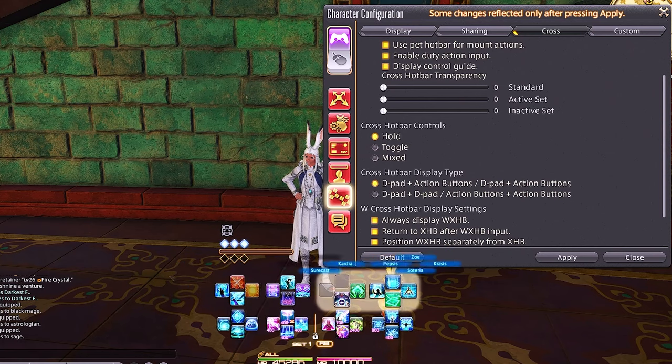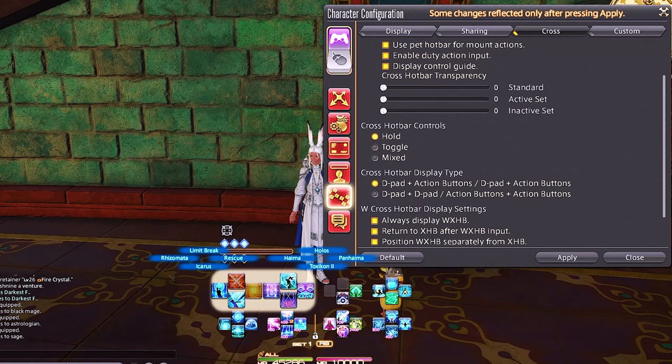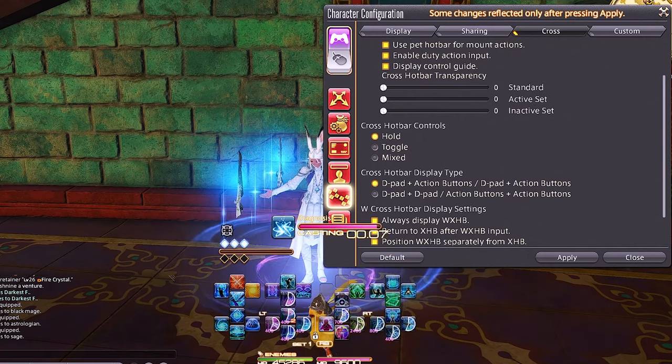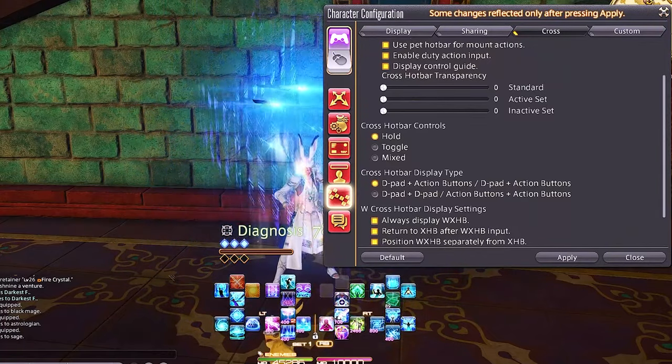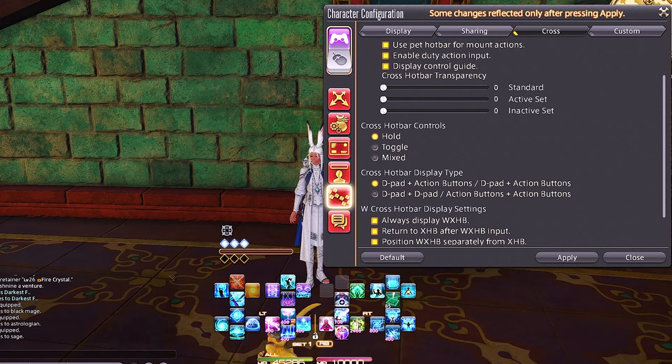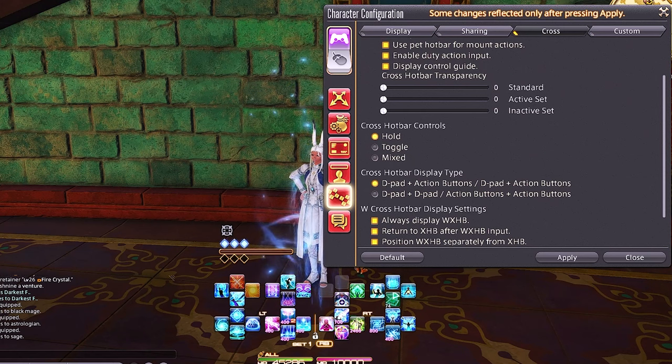What this means is all I have to do is double press R2 and L2 to access my abilities. So if I want to do Diagnosis and then up to Soteria, it's just a quick double press all in the same screen. I don't know how anyone plays with just one hotbar — there are far too many abilities and skills. This is the way I think everyone should be playing, unless you're just some sort of magician.